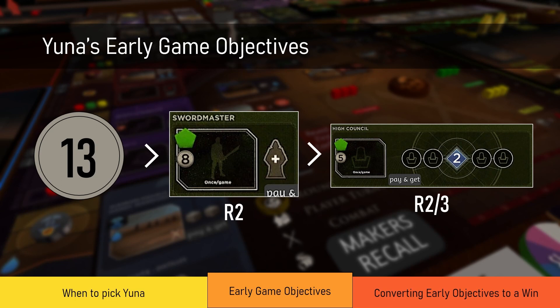Sometimes you want to get Sword Master and High Council in round two or round three depending on your faction access, but you are able to get both in round two. Look at what cards you're going to buy or whether you're playing a certain type of card. If your opponents allow it, this is the dream. If not, there are always ways to get round two Sword Master. If you're not able to get both round two, just aim for Sword Master in round two and High Council whenever next.